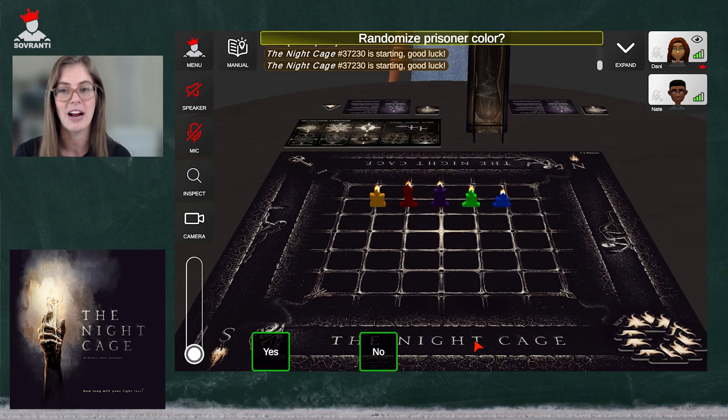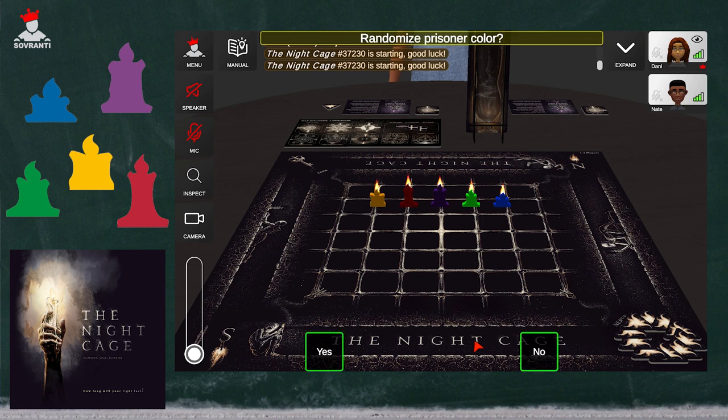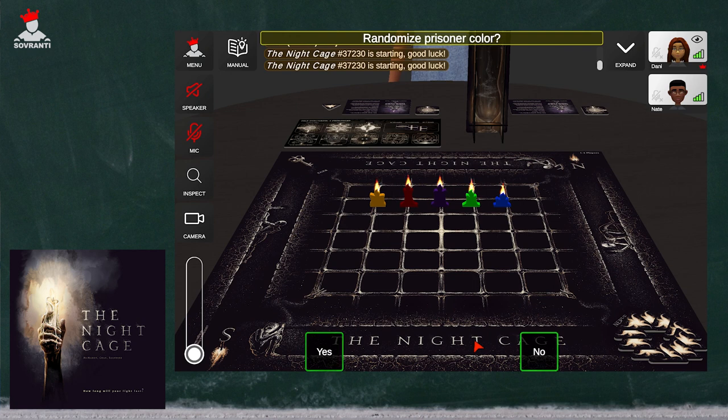In the Night Cage, each prisoner has only a candle to aid them in their escape. As players move, new pathways are revealed while old ones disappear and are consumed in darkness forever. So every move will require thoughtful consideration and collective strategy, because this is a co-op game. Sovereignty is an entirely rules-enforced platform — it's going to take care of all that setup for you and rules enforcement throughout the game. If you have specific rules questions and want to reference the rulebook, you can click the manual button up here and that rulebook will open up.